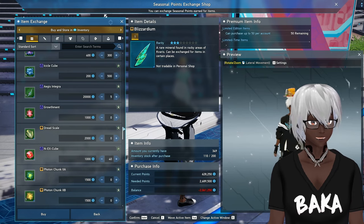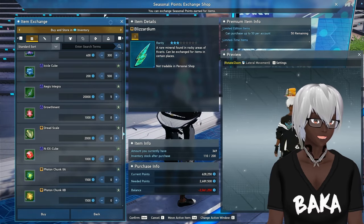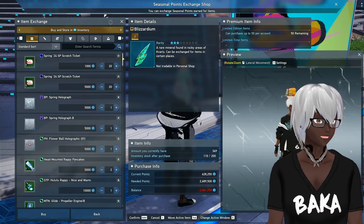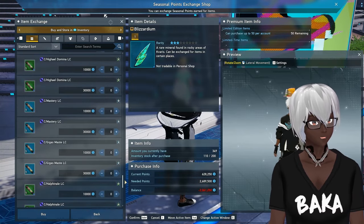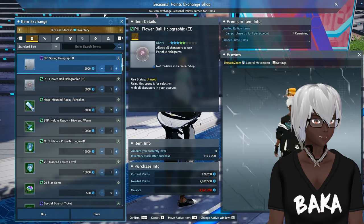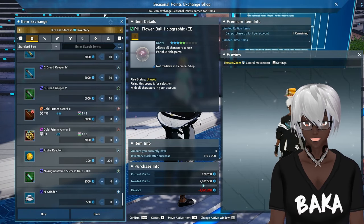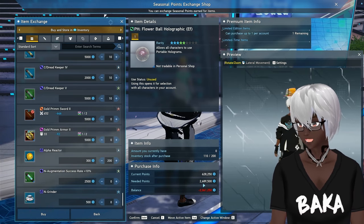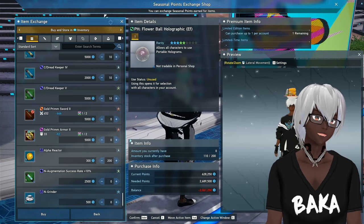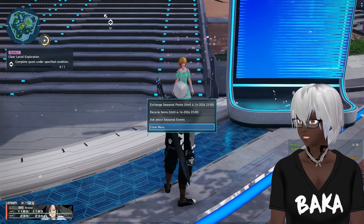The LTQ is a pretty easy farm, and this is over two weeks — the events are usually over a month — so you have plenty of time to buy out everything you need. A lot of times the second round of the event isn't super important and just restocks some things, including scratch tickets. So 2.6 million is about what I'd recommend if you want to clean out the shop, but everyone is different and your choices may vary. Let me know what your goal is in the comments.